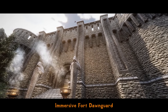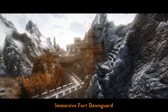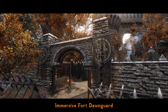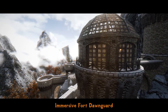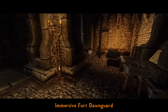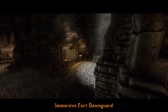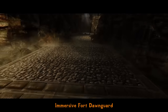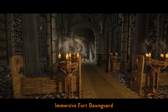Now to the castles and other places. Immersive Fort Dawnguard is a new mod from the author of the best Winterhold College overhaul ever, and similar in its glory. It makes an aesthetic overhaul of Dayspring Canyon and the castle itself, both exterior and interior, making it look like an actual castle and base of operations for vampire hunters. Features include extra fortifications, a main gate, alchemy tower, farming areas, and greenhouses for the exterior.